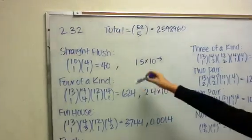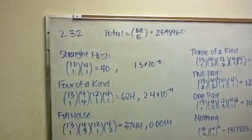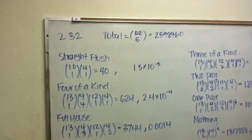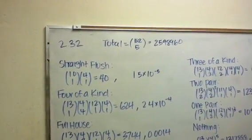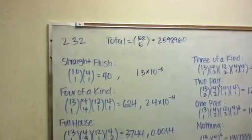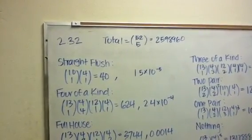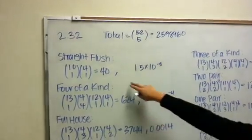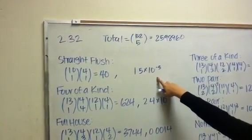The first one is the straight flush. There are ten possible low cards, so out of the ten you're choosing one. For the suit, you can only have one suit, so it's four choose one. The straight flush is where the five cards are a consecutive sequence and all the cards are from the same suit. So for that we get 40 possible hands, and the probability is 1.5 times 10 to the negative 5th.